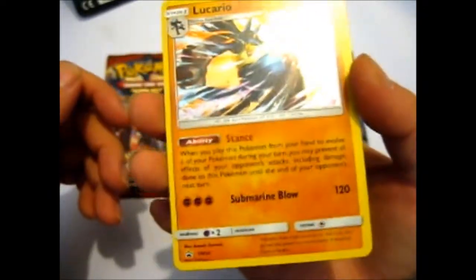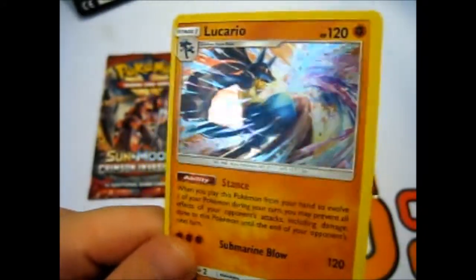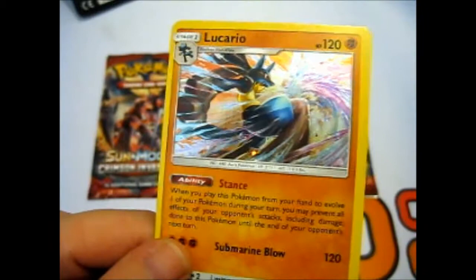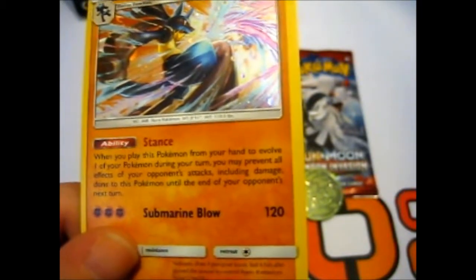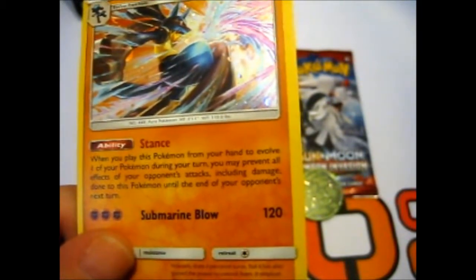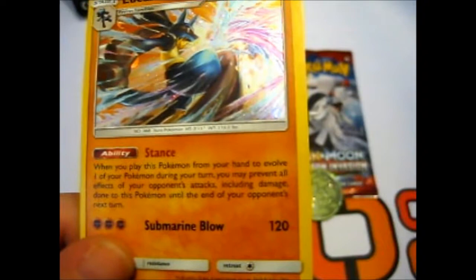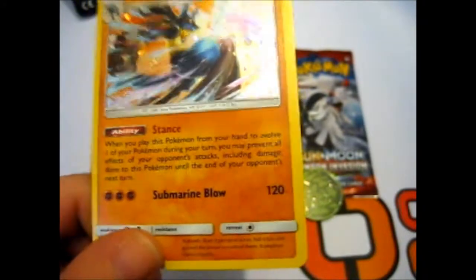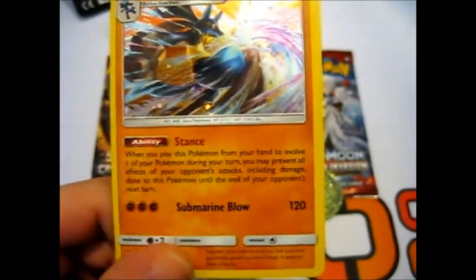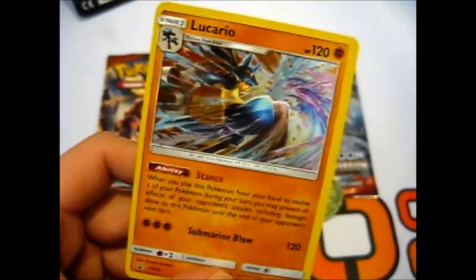Here we have the Lucario holographic SM54 promo. I had to change the battery on my camera. Very nice — we got the Stance ability: when you play this Pokemon from your hand, once during your turn you may prevent all effects of your opponent's attacks including damage done to this Pokemon until the end of your opponent's next turn. We get three Strong Energy for Submarine Blow for 120 damage — awesome. One retreat cost, no resistance, weakness Psychic times two.